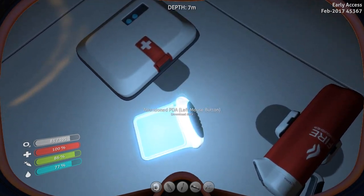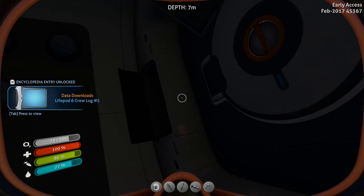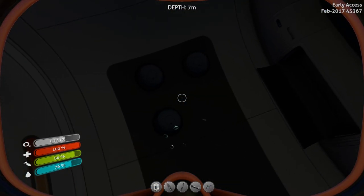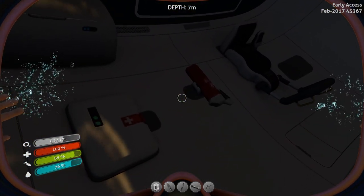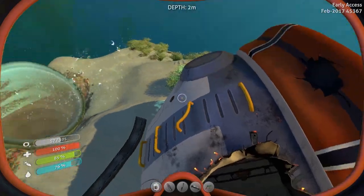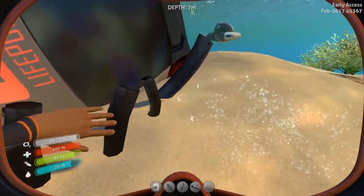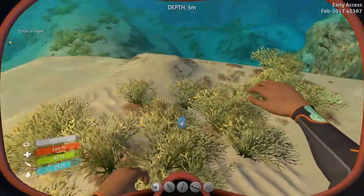We have another PDA — Lifepod 6 crew 2. Where is the radiation suit? There's nothing there, there's nothing there. This pod in the past used to have parts lying around it — unless they've changed that because it was a little bit too easy to get the suit, which would make sense.